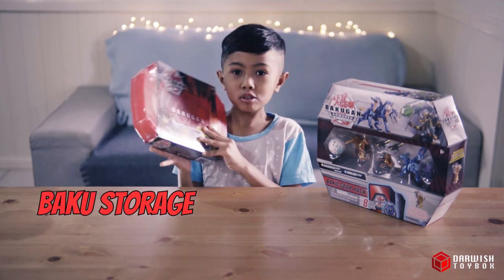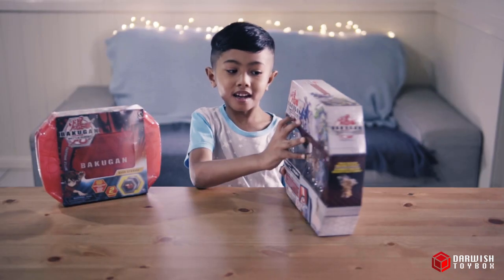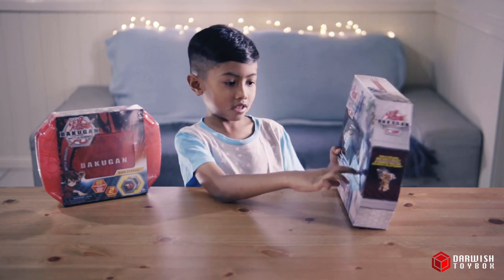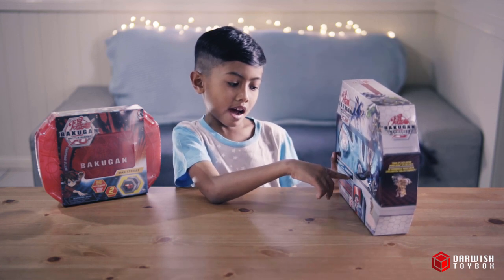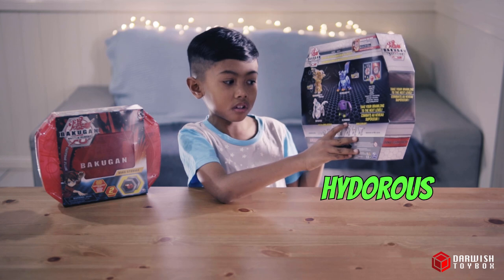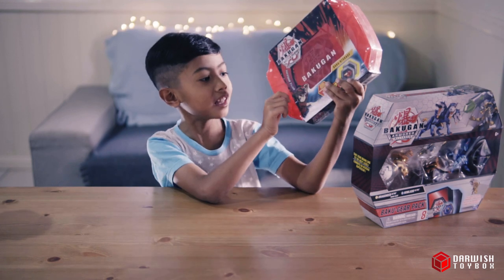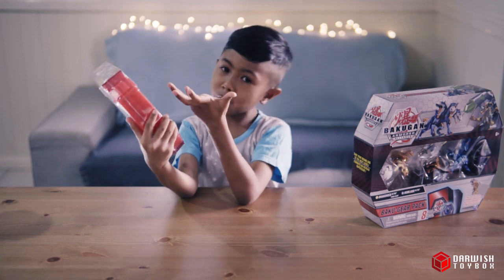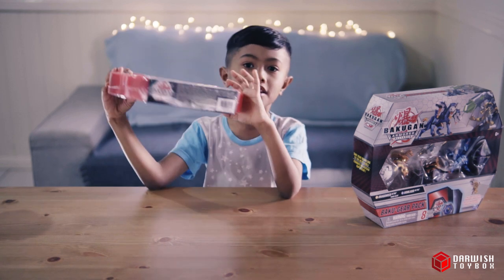I got a buckle storage where we can keep all our buckle guns and carry it around. Today I have a buckle gun of an alliance. I have four characters: Pegatree, Dragonoid, Hawloka, and Hidorus. I like this buckle storage because it's my favorite color, red. It's so cool because it's small and you can keep all your buckle guns in here and carry it all around.